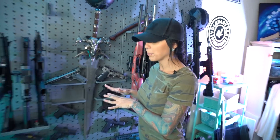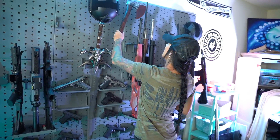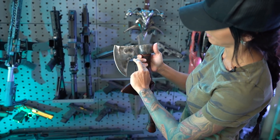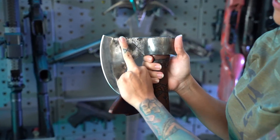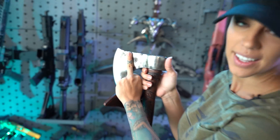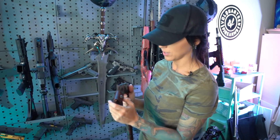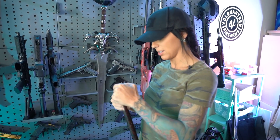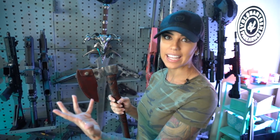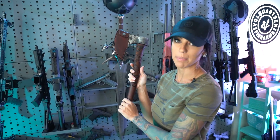I have a couple pieces from Norsemen Workshop, and one of the newest ones is actually this Viking axe — he hand-makes them. I also have this dagger; we're matching actually. This is a Dagaz Norse symbol. Try not to cut myself while talking to you — putting the sheath back on. For those wondering what it means, it means a new day, a new beginning — overall just balance. He makes awesome stuff, you should totally check them out.